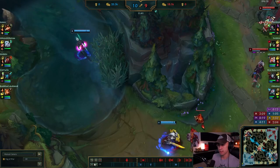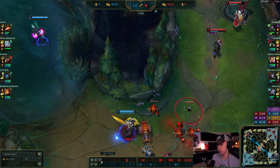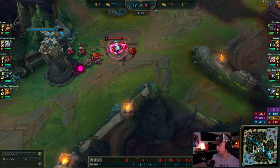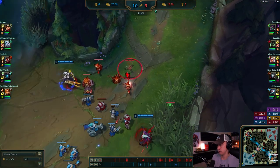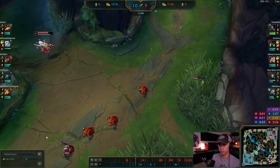That's a fine gank — you were pinging for Leona to drop CC and she was just a little bit late on it. Not much you can do about that. I like that. I wish you would have done some camps potentially before that. Let's look at the wave management bot lane first.